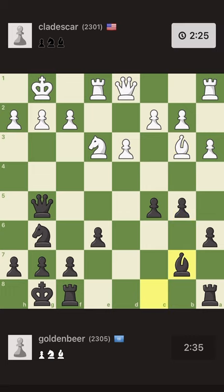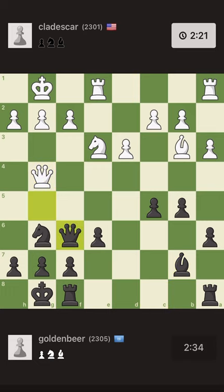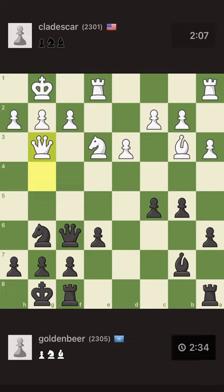I push and kick the bishop back, develop everything, and my position is perfect. We will soon see the weakness of my opponent's structure. I attack the weakness and I'm not sure what my opponent is doing there.